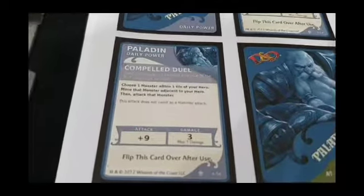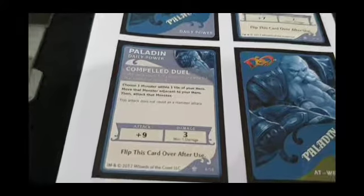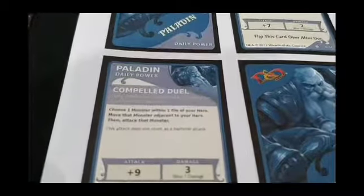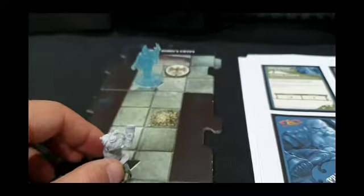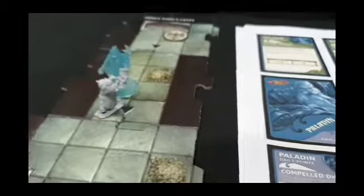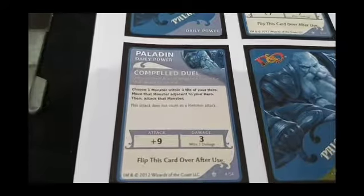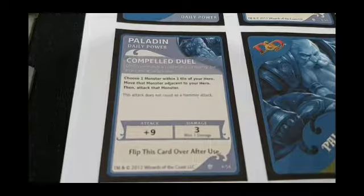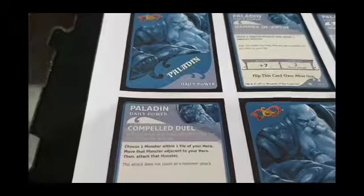The final daily power is Compelled Duel, which comes directly from the Sorrel Paladin's daily power from Tomb of Annihilation. It basically forces a monster to heed Ulfric's challenge — he sees the Wraith in the distance, compels him to a duel, places him adjacent, and then makes the attack. The key difference added here is that this attack doesn't count as a hammer attack, so if he's lost his hammer, he can still play Compelled Duel and dish out quite a bit of damage.